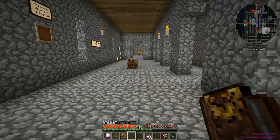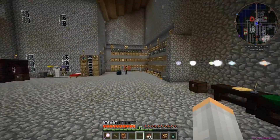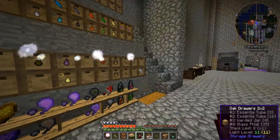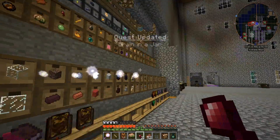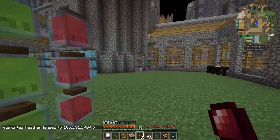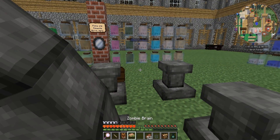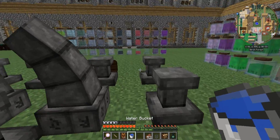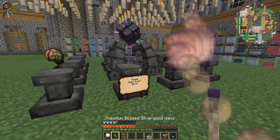I wonder if I can just leave that going — I don't think it'll hurt anything. Artifice — Brain in a Jar. Let's do that real quick. We have that, that, a warded jar, and a water bucket. Let's head to the altar and put these on here — like that, like that. I assume the jar goes in the middle.